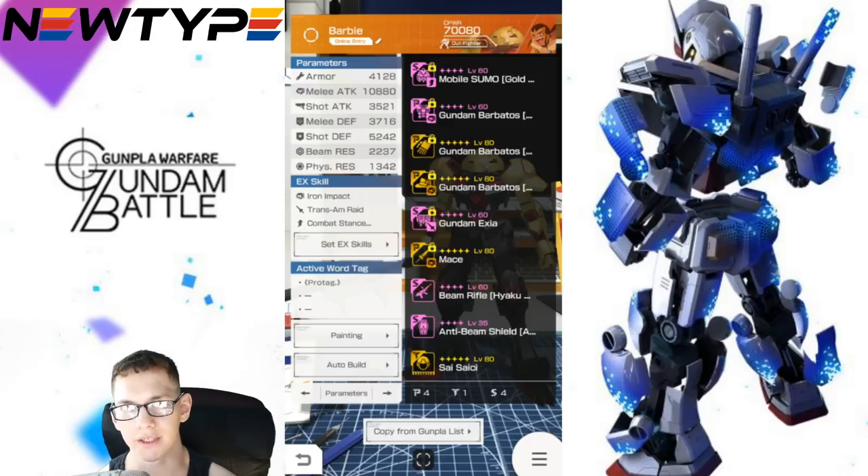Now I'm going to show you the build I'm working on for this week. Last week it was almost a full Barbatos build except for the sumo head, because I think the sumo head is really good. So this is my new build — whenever the new banner drops in a couple of days, I'm actually probably going to gold the Gundam Exia backpack. That's what I've been eyeing. So I'm keeping Sumo the same, but let's go ahead and take a look at the Gundam Exia. It has an EX skill called the Trans Am Raid. The word tags I have no benefit from, but I'm going to show you what the EX skill is.